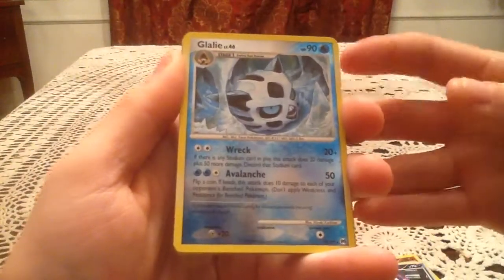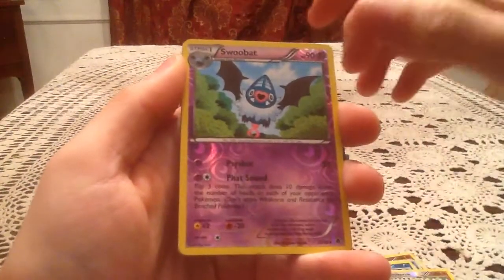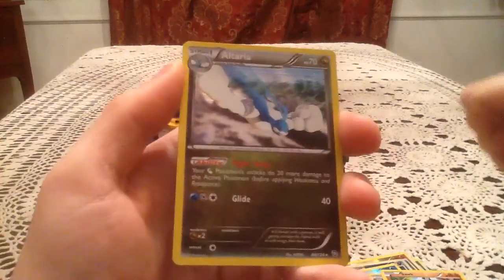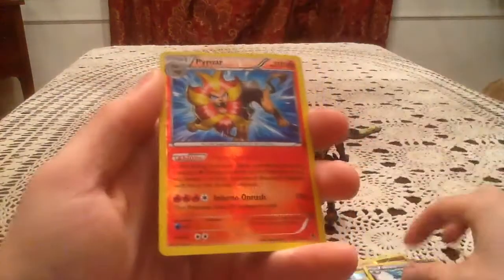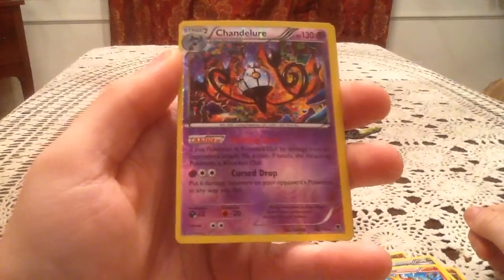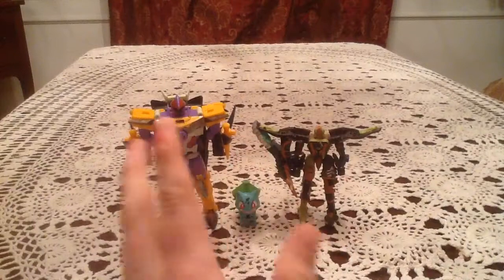Then we got an Igglybuff rare reverse from Arceus, a Krokorok reverse from Black and White, and a Swoobat from Emerging Powers. Then an Altaria holo from Dragons Exalted — I am super happy with this card because this is the last holo I was missing for this set. I've never pulled it before and now I have it. All I need now are reverse holos and ultra rares. The last two cards are a Pyroar reverse and a Chandelure reverse, both from Phantom Forces. The Chandelure is a little miscut, but I don't really care about that.